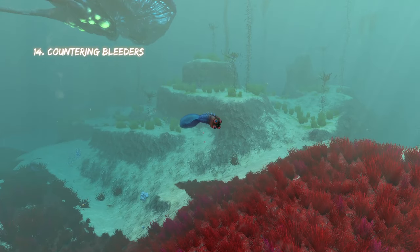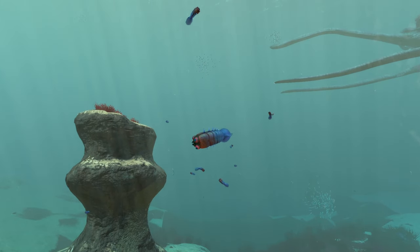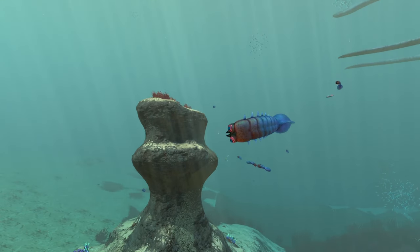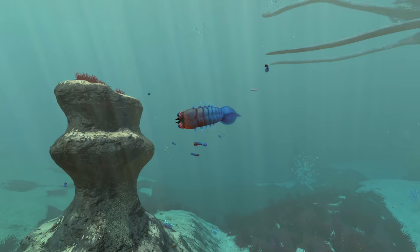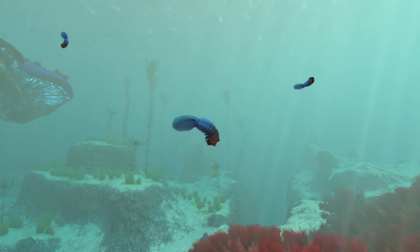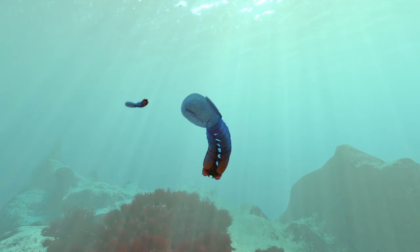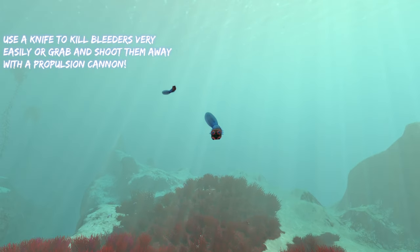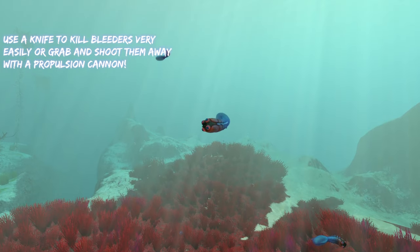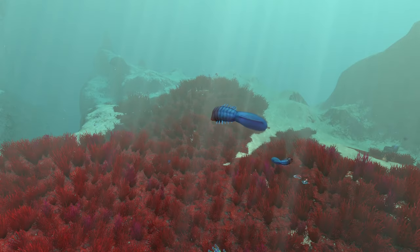Now we have bleeders. Bleeders are basically the leeches of Subnautica — little parasites that latch onto your arm when they get near you and deal damage for as long as they are attached. The easiest way to counter them is just to kill them with your knife because they barely have any health. They don't do that much damage either. You can also grab them with a propulsion cannon and shoot them into a wall to kill them, or just shoot them away from you.